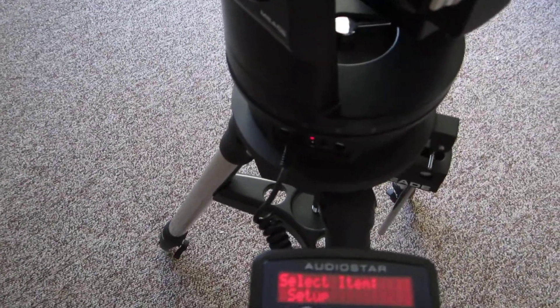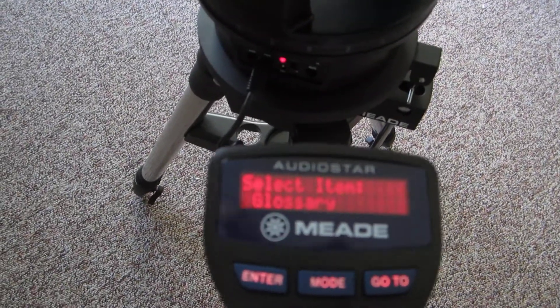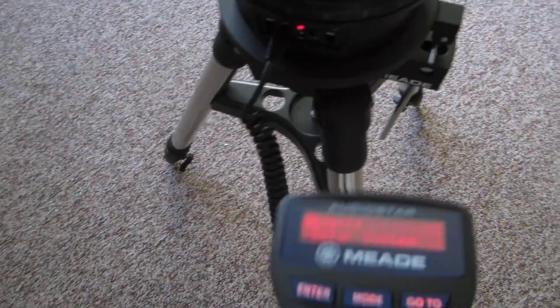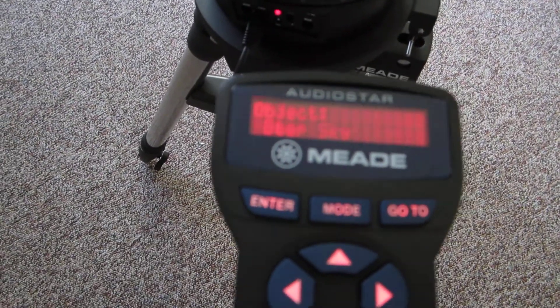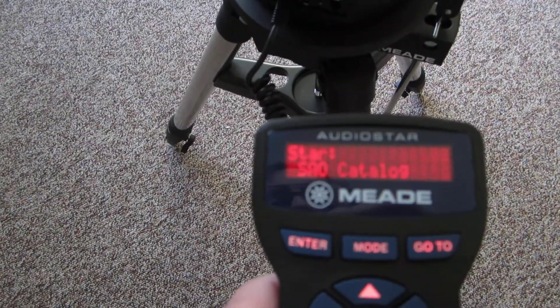We pushed the mode button and we're switching modes. I want to show you how we found the comet. We're using the bottom switch and then the mode button. We don't want the guided tour, the glossary, utilities, or set up — we want 'Objects.' Go back with the other button to 'Object,' hit enter, and I want to show you how we found the comet: we did it by star, not named stars — we did it by SAO catalog.